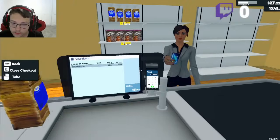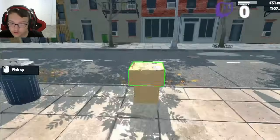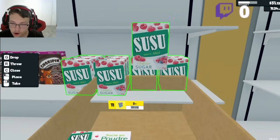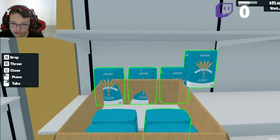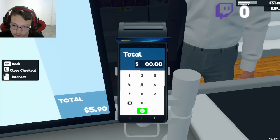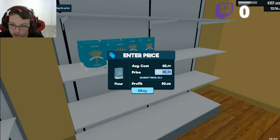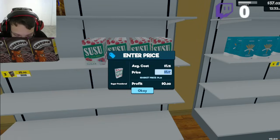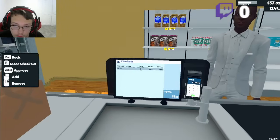Bread, okay, $3.90. What do we got here? Sugar — put it over here. I'm going to put prices on them. $5.90. We don't have a price on there yet, you're getting it for free. $3.70, I'm going to get it for $4.80. He only got it for a dollar and something because I didn't get the price on it yet.